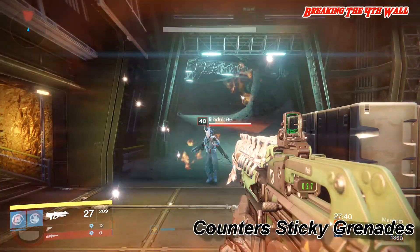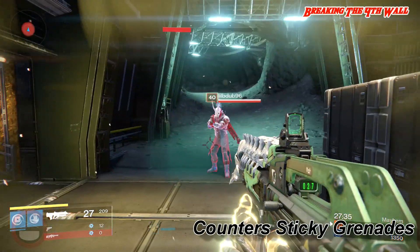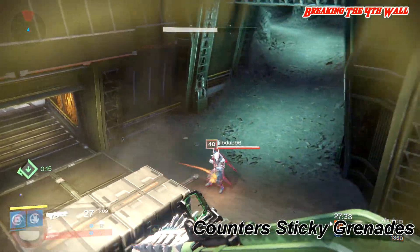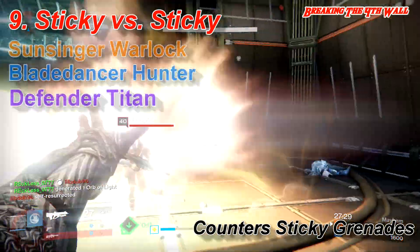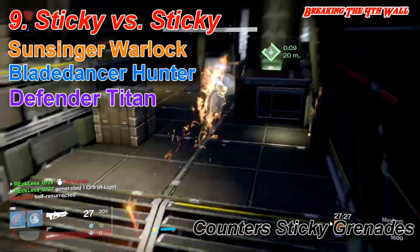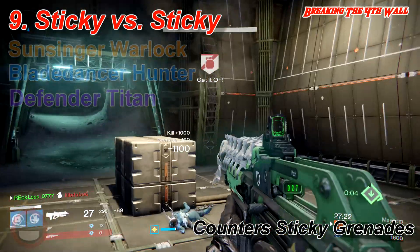Numbers 9 through 11 are in my miscellaneous group. The reason they're in the miscellaneous group is because sometimes they work, but then again sometimes they don't. Number 9 is countering sticky grenades with other sticky grenades. Pretty much whoever's sticky grenade locks on first and then gets out of the way usually wins.